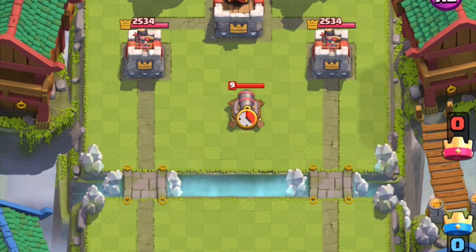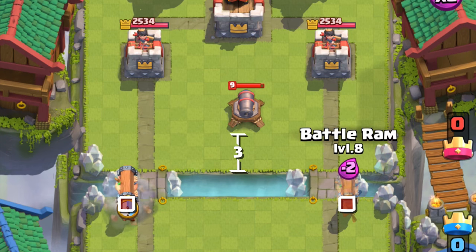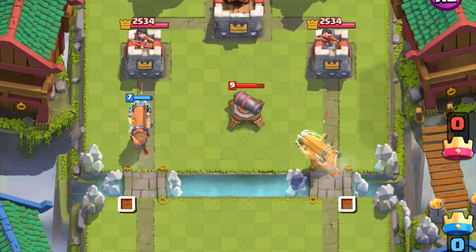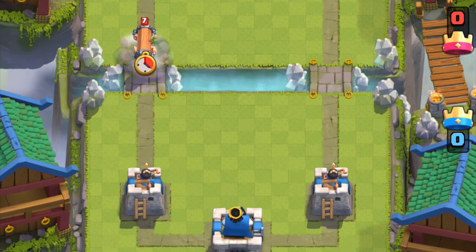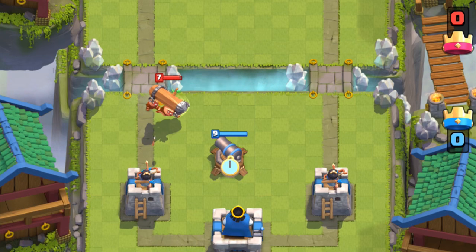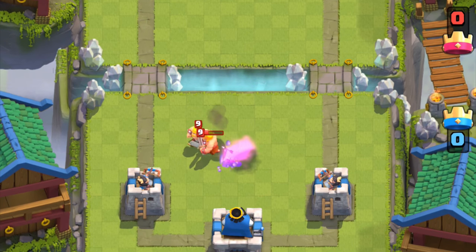However, if they preemptively played a cannon 3 tiles from the river in that same spot, it will bypass because it's a defensive structure, but only if your ram is on the edge. If you're defending against the battle ram and you have a spawner, 3 tiles from the river is safe. And if you have a defensive building, you will absolutely need to save it to absorb the ram.